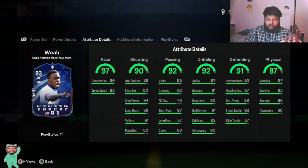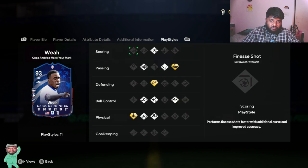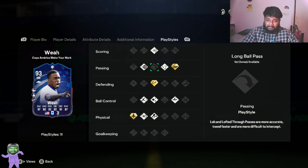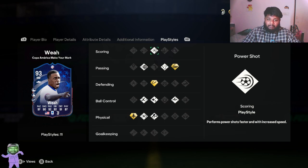For dribbling, he has 92 dribbling, 91 ball control, and 97 agility. Timothy Weah's play style is usually very rapid — if you've played with him in previous FIFAs, you'll know he's a very pacey player. Defending: 97 slide tackle accuracy, 92 stand tackle, 87 defensive stats, and 97 stamina jumping. For play style plusses, he has trivella, quick step plus, intercept plus, and whipped pass plus, as well as power shot.